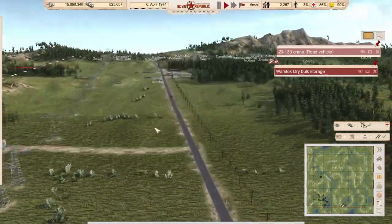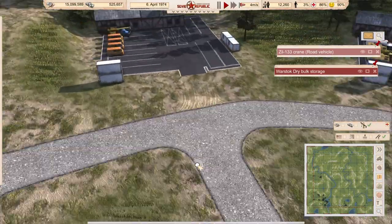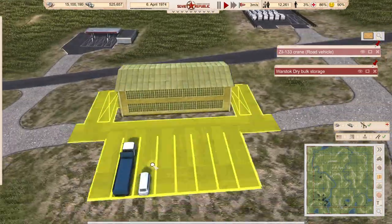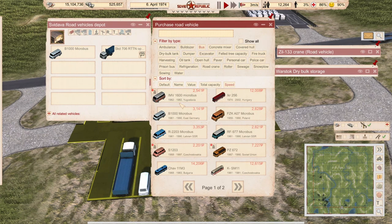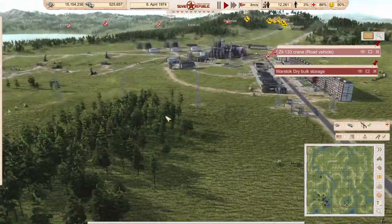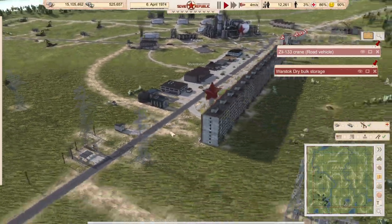Here's everything peachy and ready to start. I want to have two minibuses — here's one, let's buy a second one, hopefully still available. We can also start moving this heating plant so our people live longer.